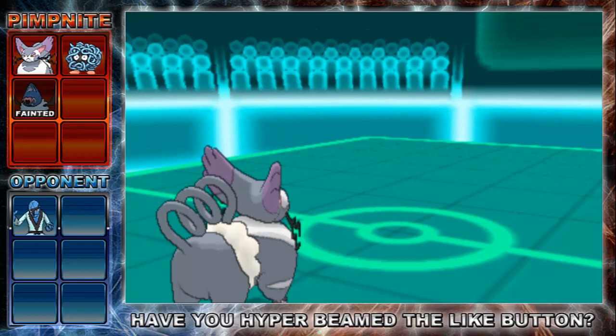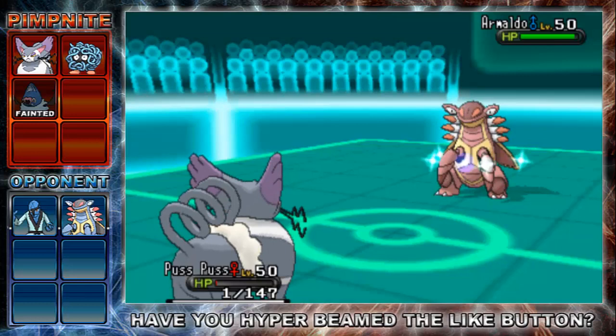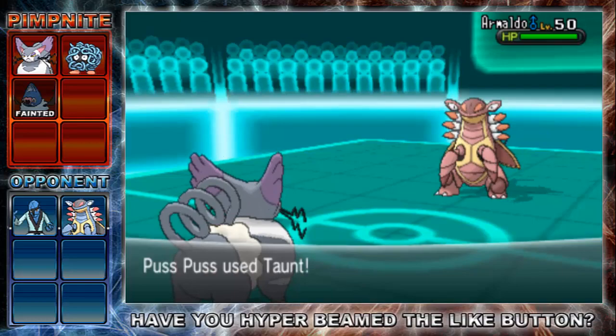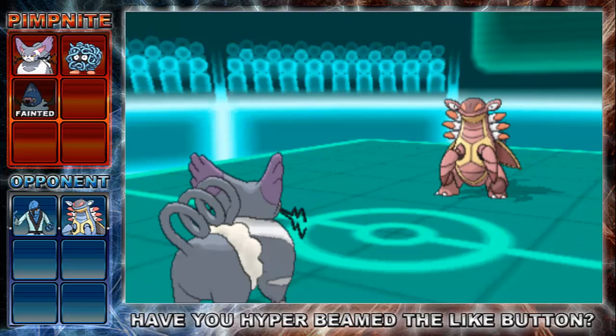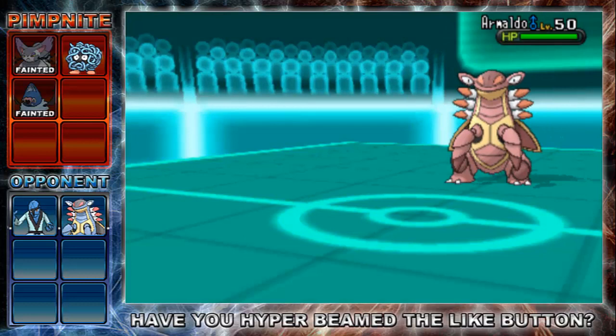In comes Armoldo. That thing's just going to take lots of hits and stuff, so there's not a lot of point in me staying in against this guy at all. I wasn't really sure if it was going to be a Stealth Rocker or a Rock Polisher or just a bulky max health, max attack thing. So I'm going to go for Taunt anyway, just to see. He's going to go for Earthquake and take my Paraglia. I didn't really want Stealth Rocks on the field - I don't really like any of those traps. So I didn't mind sacrificing that.